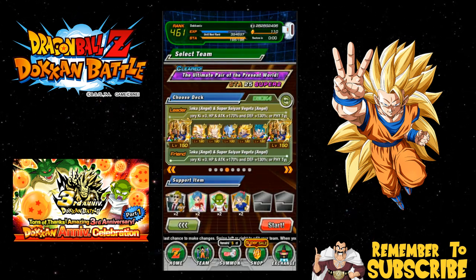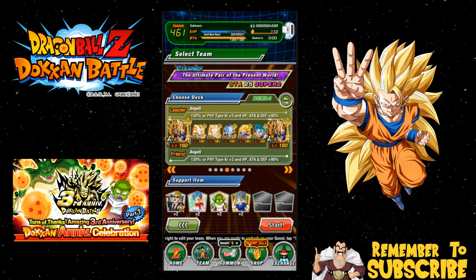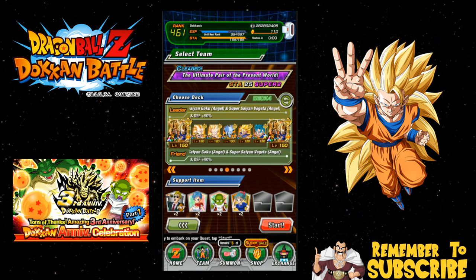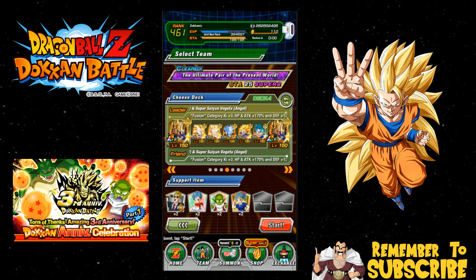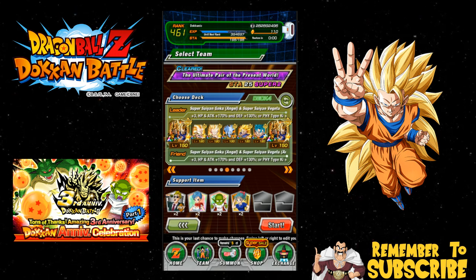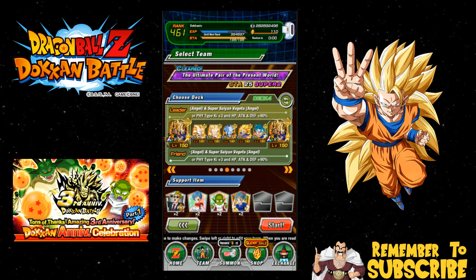That's the mono-physical team — it's actually a really good mono-physical team. You have the two Potara Vegitos, they link very well together. What I typically do is run my Goku and Vegeta on one end with one Super Vegito, my Goku and Vegito on the other end with another Super Vegito, and then have the other guys on rotation.